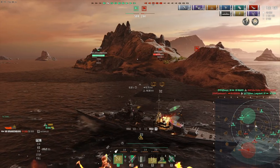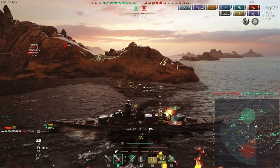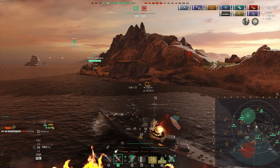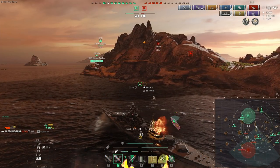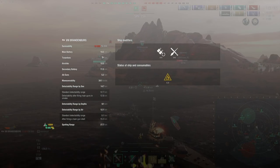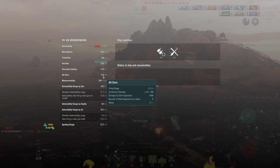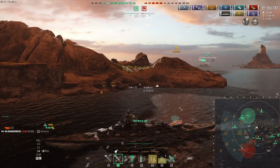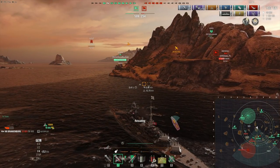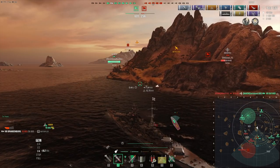Nothing can shoot at me here, and if the CV wants to drop me she has to take a really long path around — otherwise she'd have to fly through my AA directly, then turn around in my AA, and then drop on me. Islands are nice in that way. By the way, I like this new screen where you can check ship stats — this is the new H menu. My AA guns seem to be just fine. I'm gonna wait until my heal is up again. I'll select the Gneisenau for the secondaries just in case.